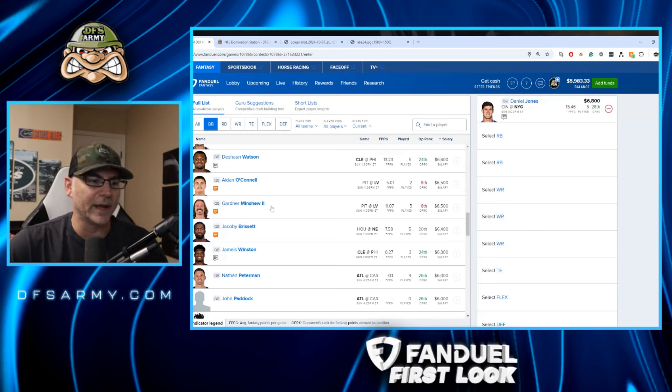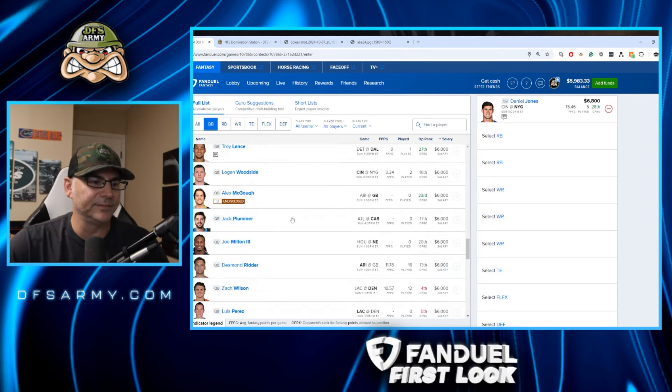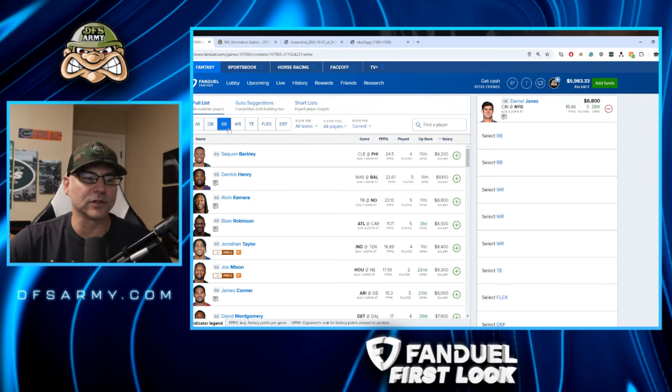There's one more quarterback — Aiden O'Connell against Pittsburgh, wouldn't want anything to do with that. So, Danny Jones is our starting quarterback for our FanDuel Week 6 first look lineup. Let's take a look at the running back position.